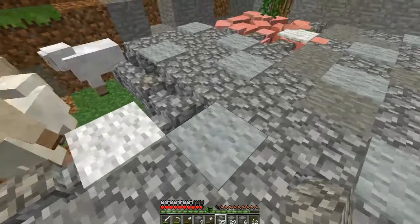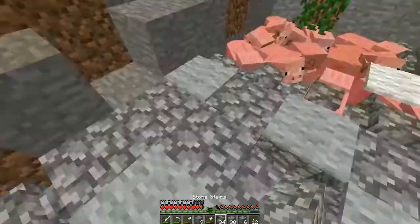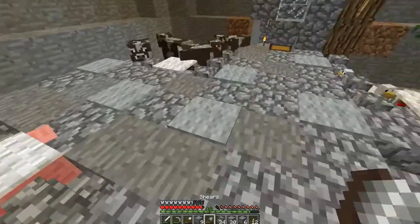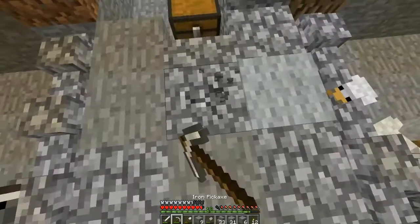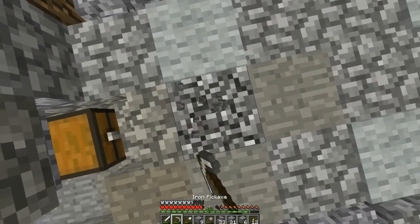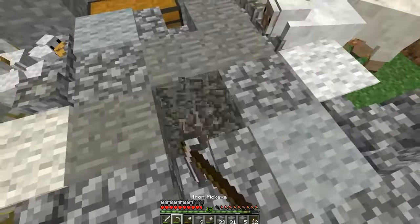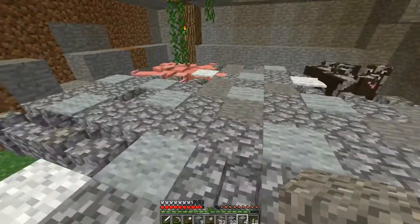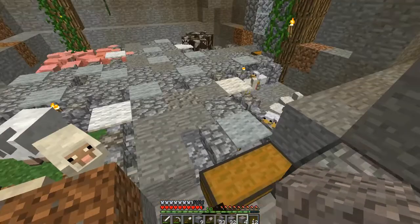Next we're going to place some stairs and gravel so that there is a lot of depth in this floor — you can look down and see quite a bit of it. We've got a little bit of gravel as well, so I'm gonna use that too to give it some more texture. I think this floor is coming along quite nicely. I think it needs a little bit of green, but we'll get to that in a sec.